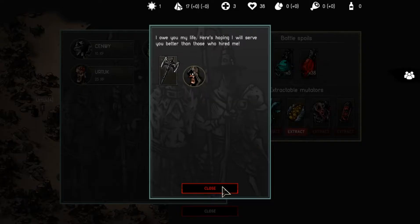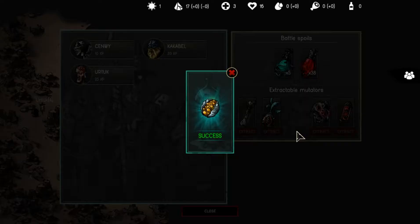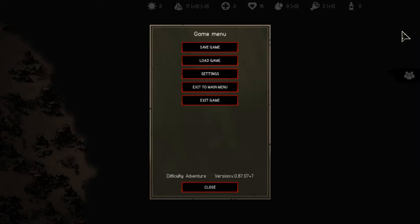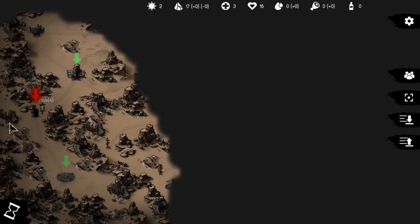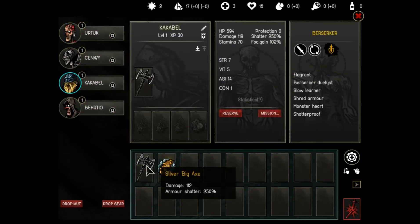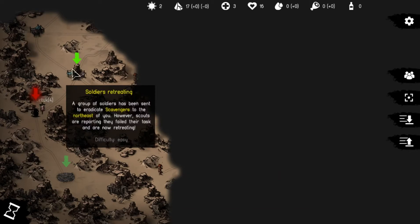We've got an assassin. We've got a silver big axe, which is not great, but what can you do? I will grab the Fixed Skin trait, because it is very nice and useful. So we've got the assassin, not particularly great stuff. We'll keep holding on to the silver axe for now. We have the Fixed Skin, which early on is a nice trait to pick up.